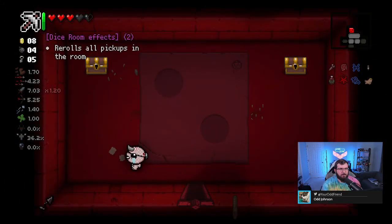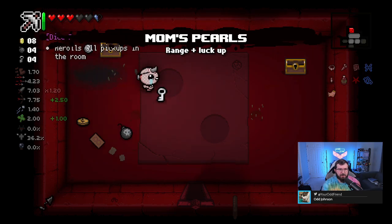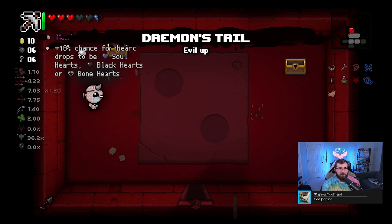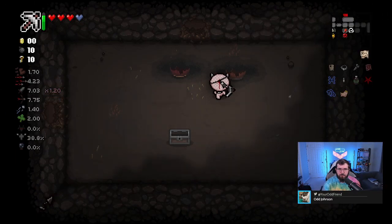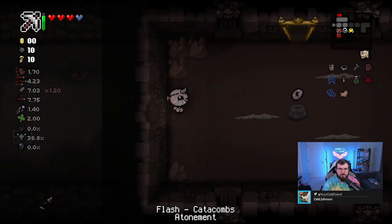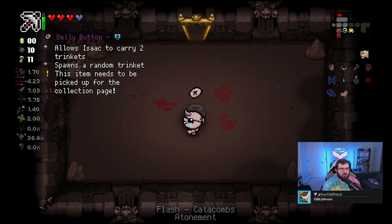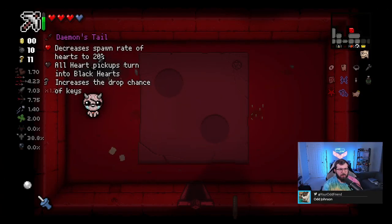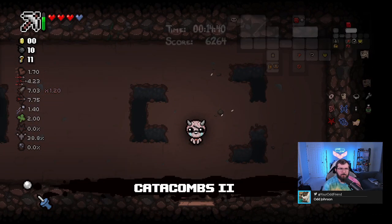Let's see what's in our dice room. Rerolls all pickups in the room. I'll take the pearls for a little more deal protection. We got Mom's Pearl - the item - and Mom's Pearl - the trinket. Still haven't found my treasure room, going to keep searching for that. There it is - Belly Button, which is kind of cool. It lets me carry two trinkets, and I think I've got Mom's Pearl up there. So we'll go ahead and take Mom's Pearl so we can still get red hearts if we need them.